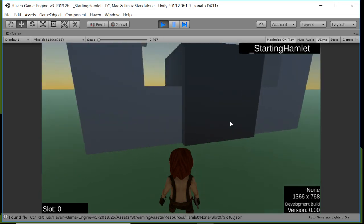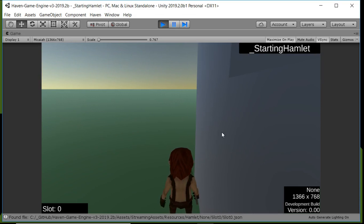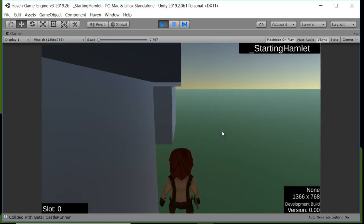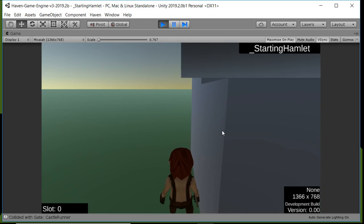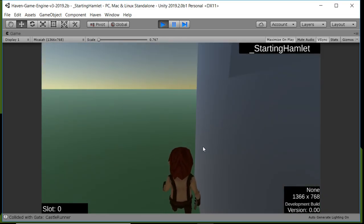I should talk about the control scene — we'll walk around a little bit. This is kind of a test. You can see we definitely need to work on the camera clipping.